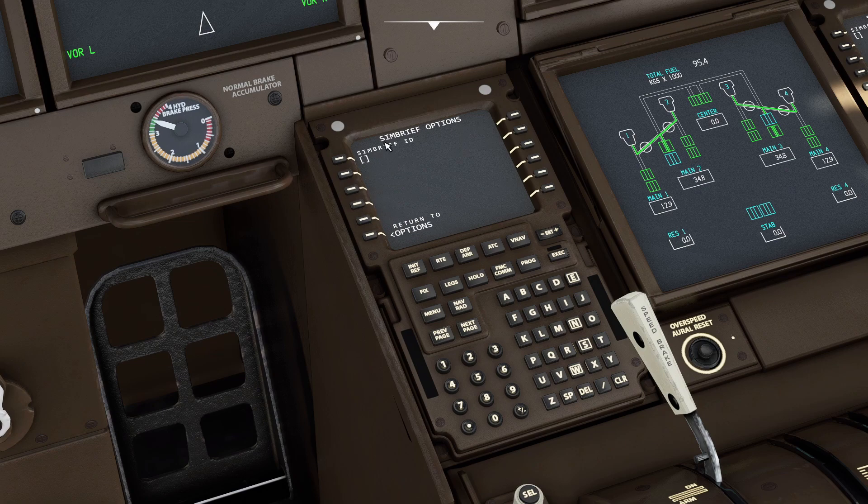SimBrief — you can put your SimBrief ID so you can import your flight plans from SimBrief directly, and you can rely on various sources. Right now I have selected Meteor Blue, which is the same as Flight Simulator. We also have the ATIS, and we can change the units to kilograms.